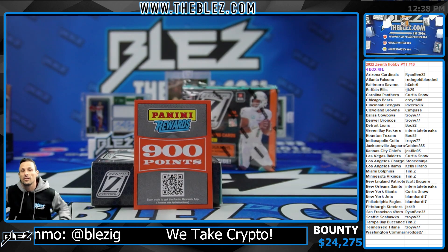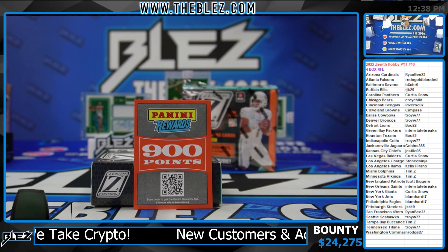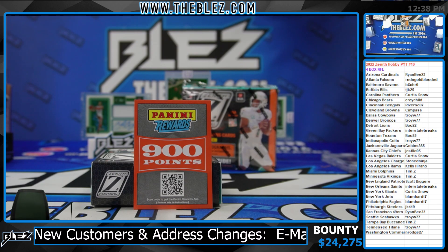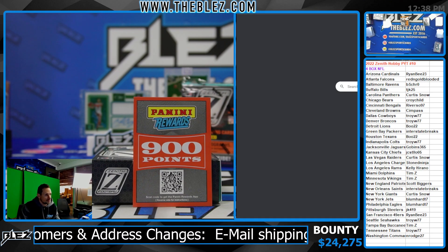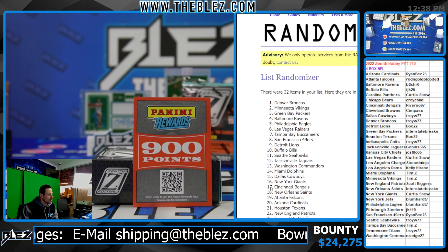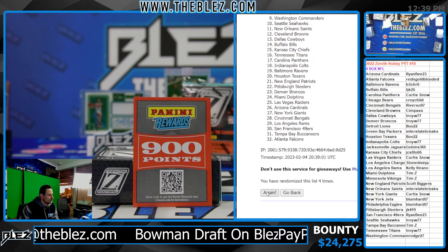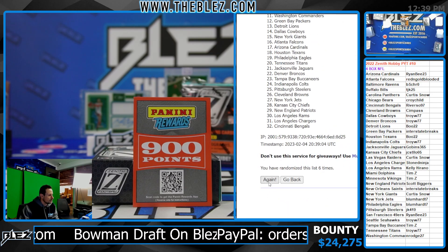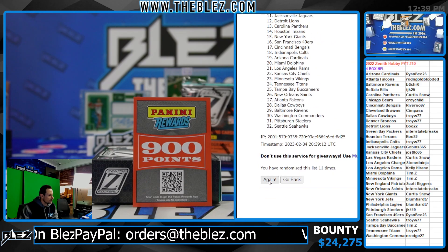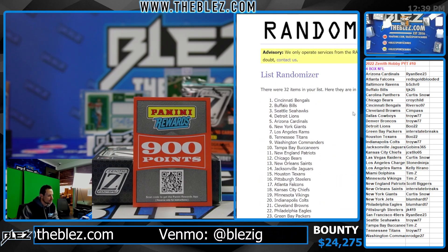Let me do this real quick — 900 points. Adam, you got it. Maximum. Fourth and final — the Bengals, 12-12. Bengals get the points. It's a bonus for the next one.